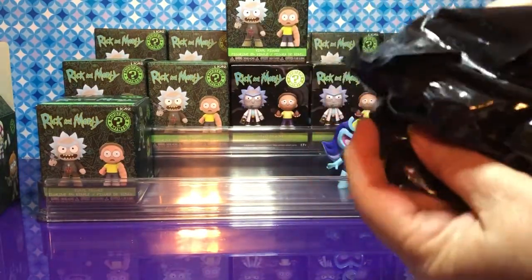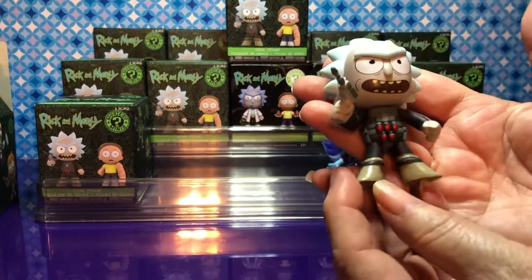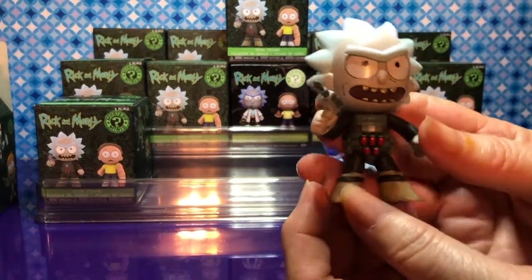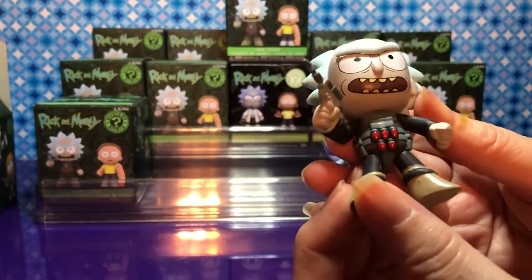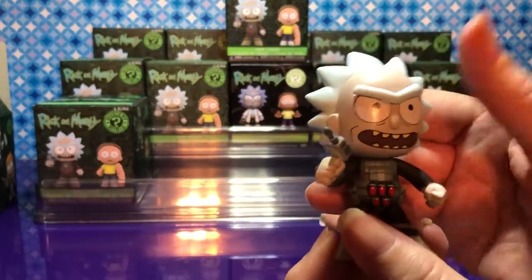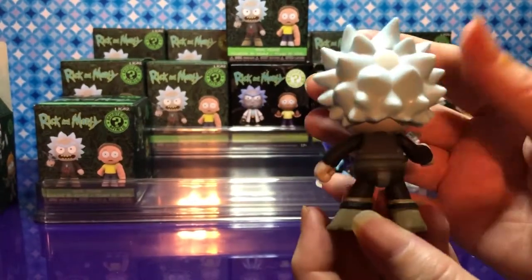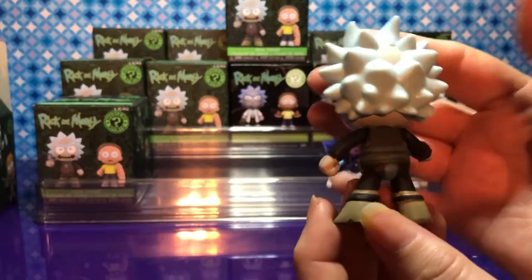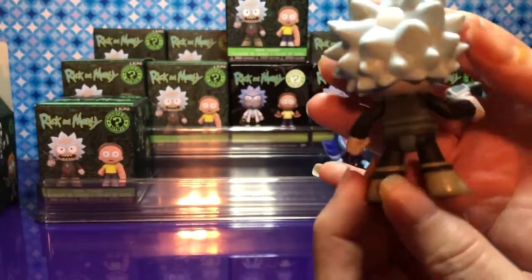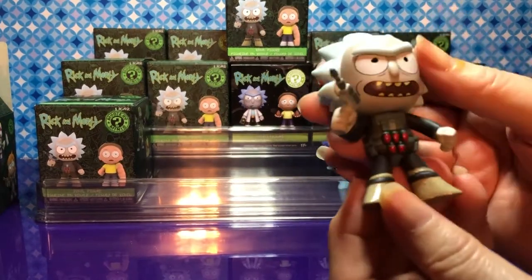I felt a crown — that could be Vance Maximus. It's Rick — Prison Break Rick! He's 1 in 12. These are some wonderful figures. The details are amazing. I like their faces. It looks like he's ready to break out. He's got the Lisa Simpson thing going on with his hair — except he has a bald spot right there.